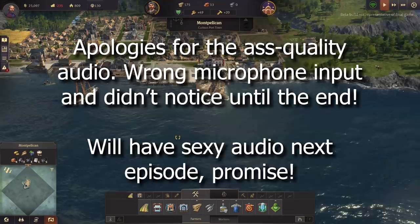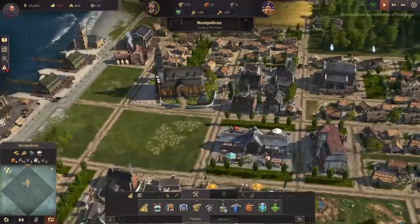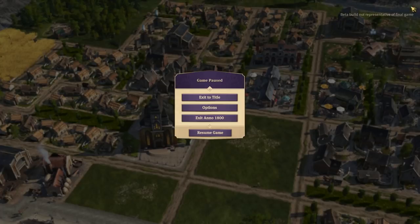Hello, welcome to Geekism and welcome back to Anno 1800 Montpelicano. Thank you so much for all the feedback last couple of episodes. One thing I didn't even notice but somebody quite rightly pointed out is that the shadows move with your camera - what the hell is that about? Looks like there's an option to turn it off though.